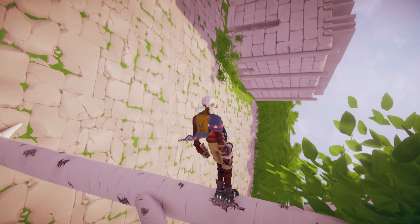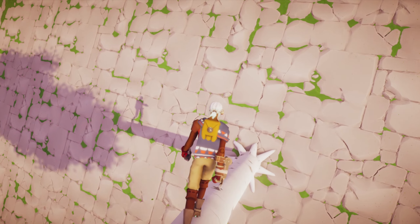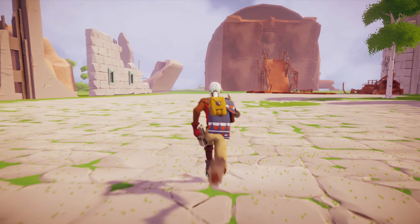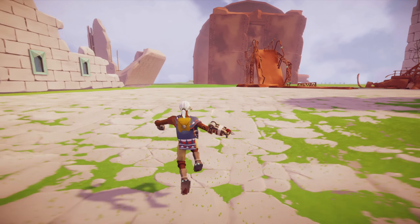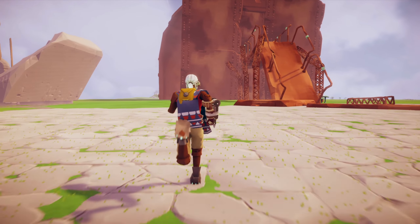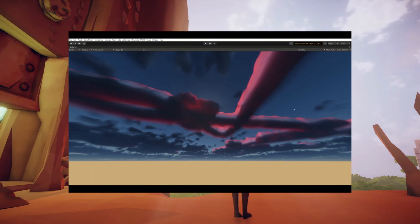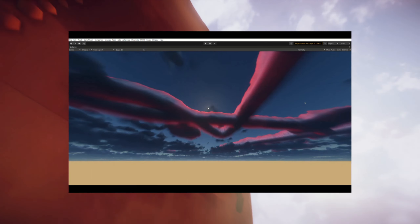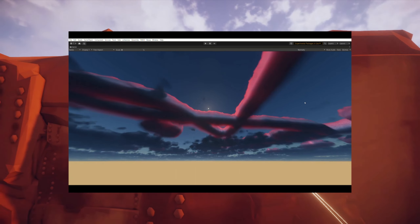Moving on, we see the devs talk about their early work on weather systems. While they say they will go more in depth in a later blog post, they specifically state that dynamic weather will play a big part in Lost Skies, and that challenging weather walls will separate the different biomes you'll explore. They also provide some videos, stating these are quote cloud color tests they have been working on, as well as texture sampling and experimentation with different weather effects.